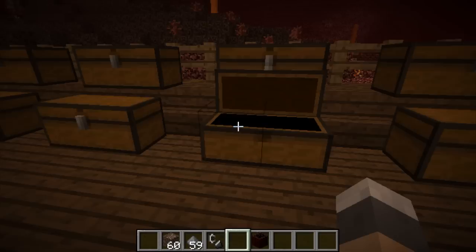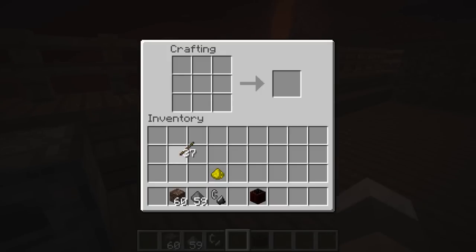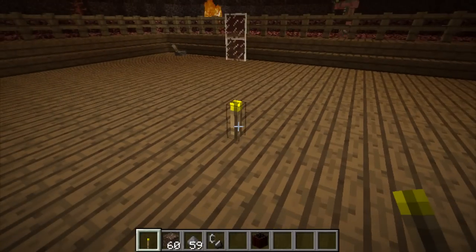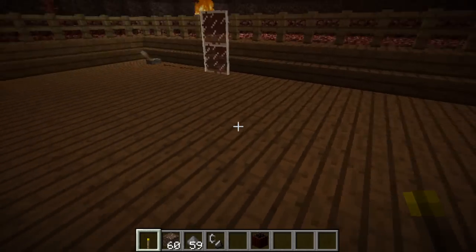There is one more thing — the glowstone torches. Now, exact same way as regular torches, but with glowstone dust instead of coal. One problem — you notice you only get one out of one bit of glowstone. And the second problem is, you place it down and when you try to get rid of it, you don't get it back. So there's a disadvantage there.